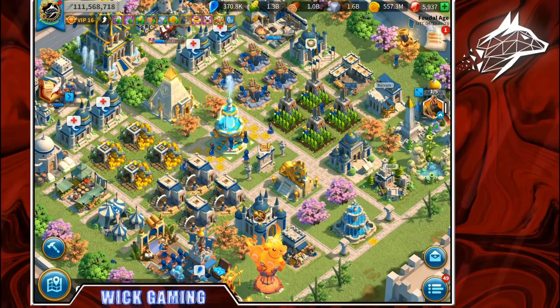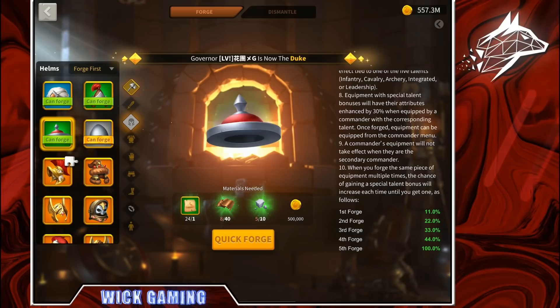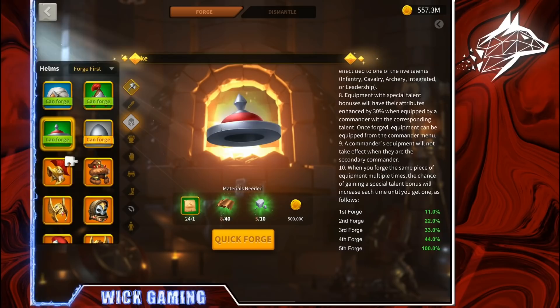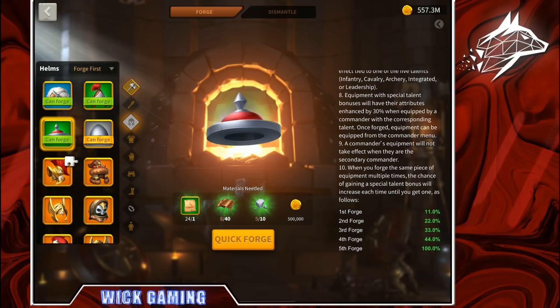We already talked about the forge probability chances that will now show on screen when you are forging something. If you go on any piece of equipment — for example a green equipment — and click the info box on the top right, you can scroll down to see that when you forge the same piece of equipment multiple times, the chance of gaining a special talent bonus increases each time: 1st forge 11%, 2nd 22%, 3rd 33%, 4th 44%, and 5th forge is 100% — so it's guaranteed to receive a special talent if you forge the same item 5 times.